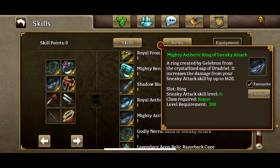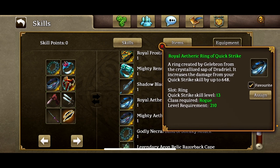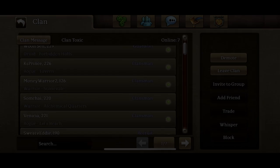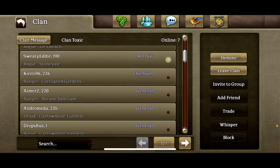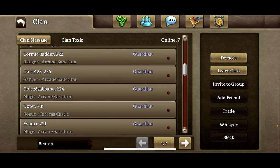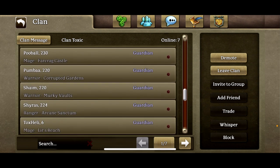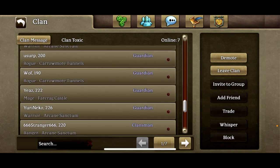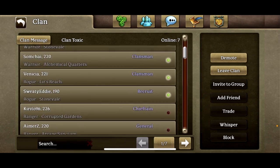Try to choose gear that gives direct damage and skill points, as these will make the biggest difference to the damage of your skills. Hot swap gear can be difficult to get, especially before endgame, so I recommend joining a clan if you haven't already to help you with this. As a side note, you could also use your clan as a resource to access leveling partners and power leveling.